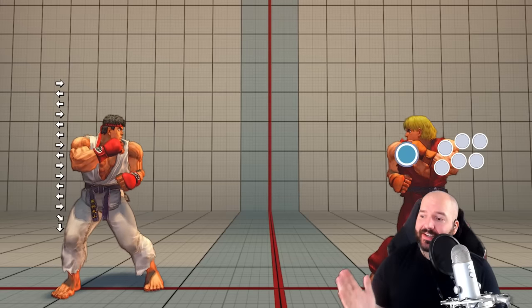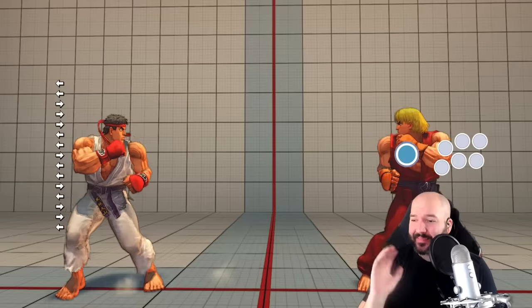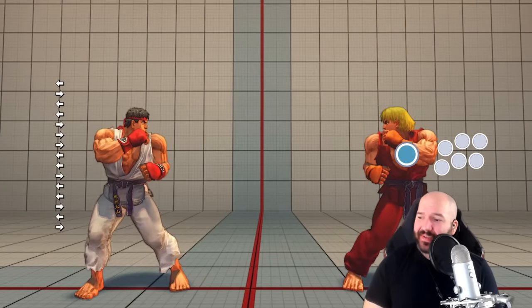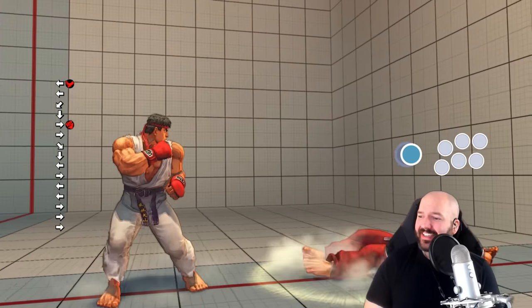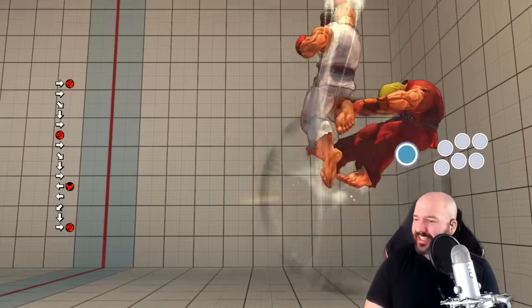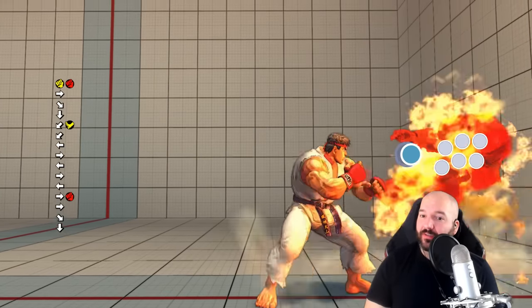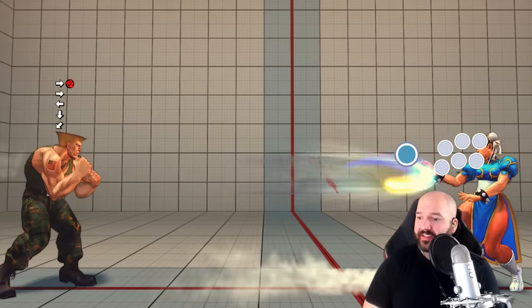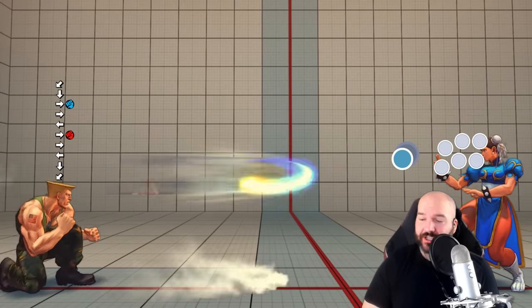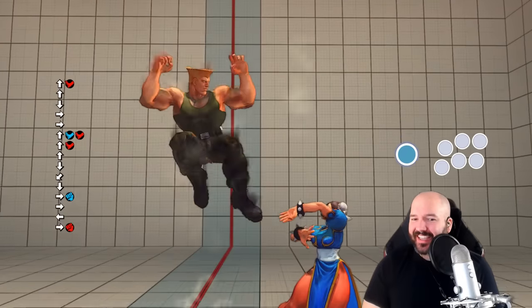Ever since Street Fighter 1 back in 1987, the standard method of inputting special moves in fighting games tends to be stuff like quarter circle forward, quarter circle back, dragon punch motion. These types of things are how most games give you your character's special moves, in addition to charge characters where you hold a direction for a short amount of time and then press the other direction.